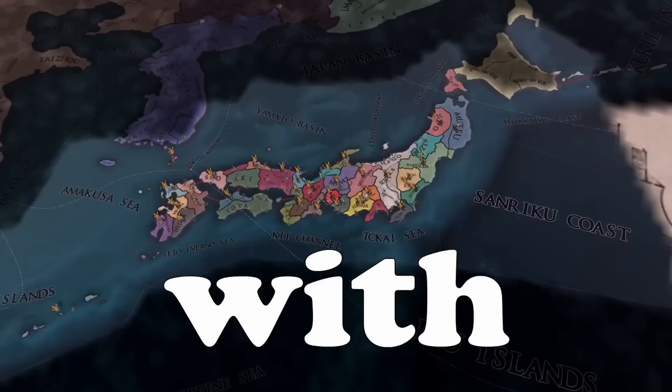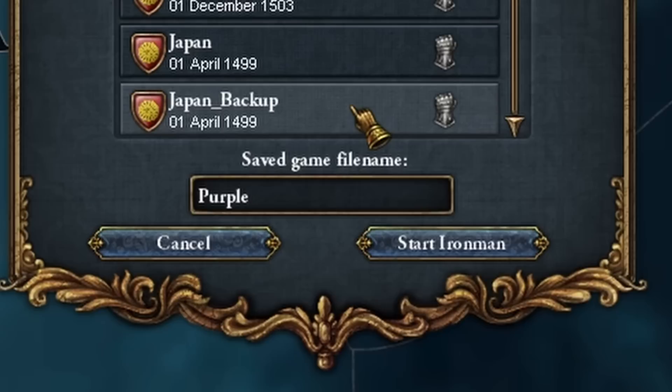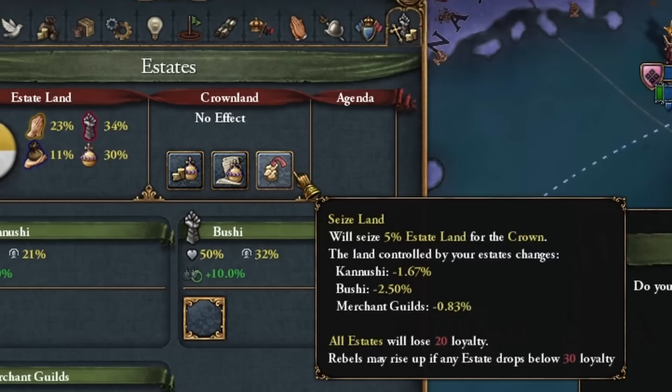You want to know how to unify Japan fastest as Shimatsu, with no allies and no corruption, and have an amazing opener for a colonial Japan game? Then this guide is just for you. Today, Shimatsu, Iron Man - I will call it purple. Let's start with the most beloved part.